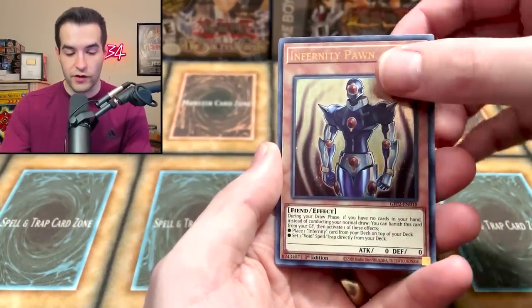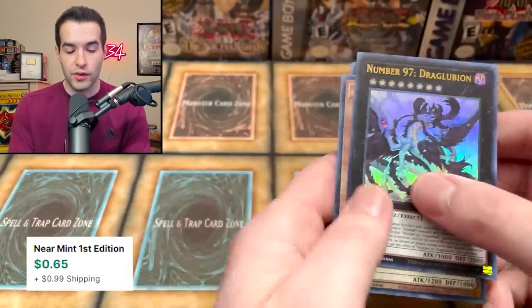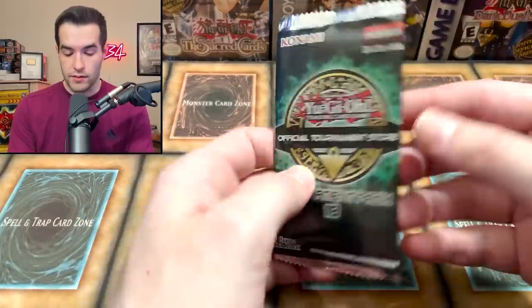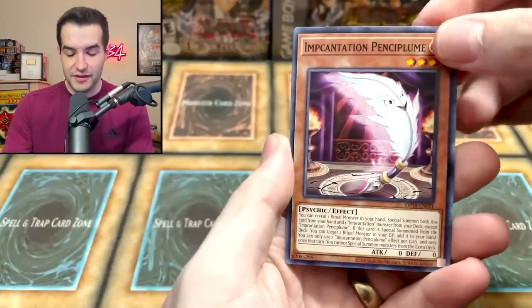Vampire Sorcerer — let's get a Ghost Trick. Infernity Pawn. So far no one has proved themselves to be the best. Number 97, Dragooblion — that might be over a buck; it was around a dollar last time I saw. Looking cool, but we're really saving it for the end. You know, we want it to be a little dramatic.